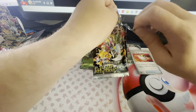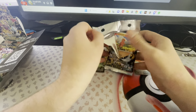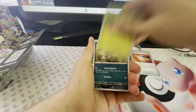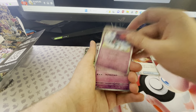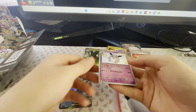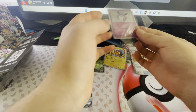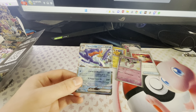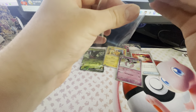Third pack. We've got to get some big pulls today. I want a good full art — the Charizard would be nice, the alternate art Charizard would be nice. Got a Hoppip. We actually got a Wigglytuff Shiny! That's actually a pretty nice Shiny, I don't mind that. Wigglytuff Shiny along with a Quaquaval EX.